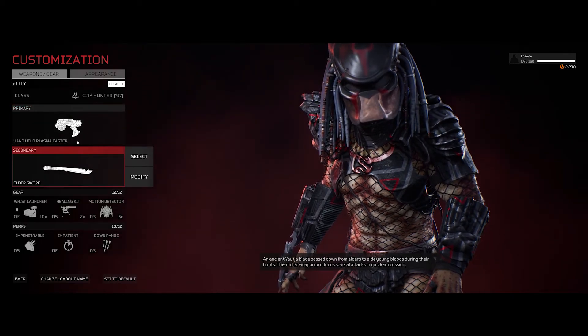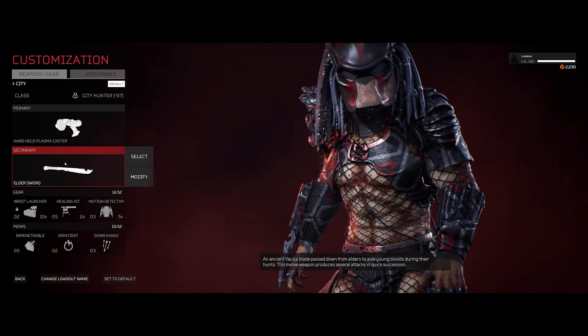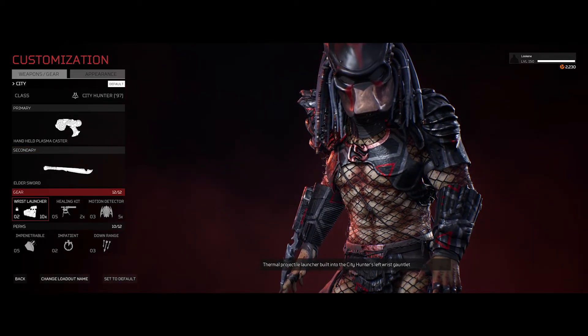Once I've softened up the fire team, I'd go to the Elder Sword. The Elder Sword I use for some quick downs. It's a great melee weapon up close because of the speed and the combo. And of course, with the City Hunter, it comes with a Wrist Launcher.